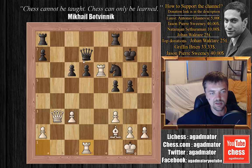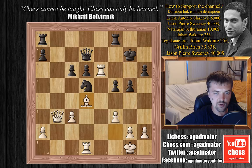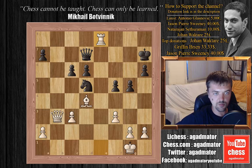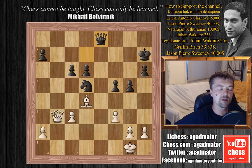So we have knight to d5, bishop to d4 check, king to h7, rook d to e1, rook a to e8, rook captures on e8, rook captures on e8, rook captures on e8, and queen captures on e8. If you look at this position — although black's position is a bit drafty — black is a pawn up and with precise play black could probably win this or at least hold to a draw.